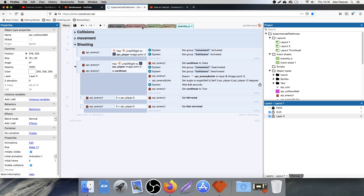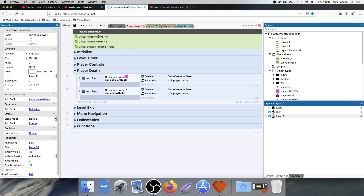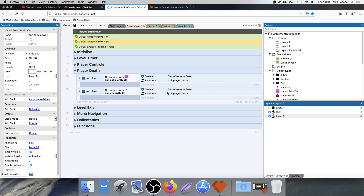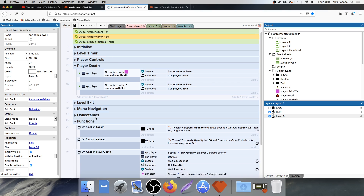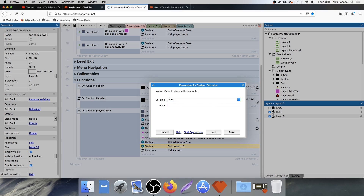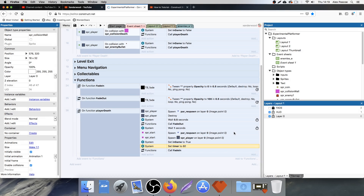Back into event sheet one — let's change the timer. Double-click, let's give ourselves the full 60 seconds, because we know that works and when we die we respawn back to where we want at the start. We also need to change it in one other place: in the functions tab, on the player death function, we've set this timer back to five after we die — we need to set that to 60. Now we've got the full 60 seconds to play the level.